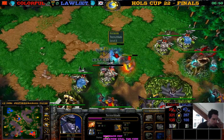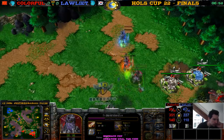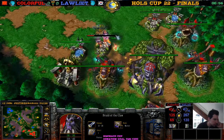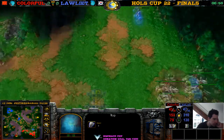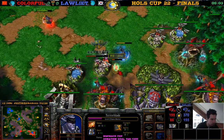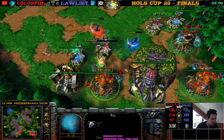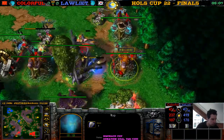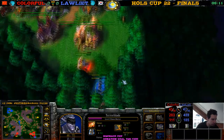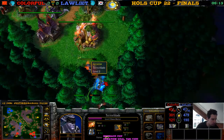Demon Hunter defending here — Mana Burn for 90. Then we have a bear-ish ball. Demon Hunter is retreating. We see some repair — the wisp repairs. But the Demon Hunter coming back, he doesn't have an orb though. He's going for the wisp — the wisp drinks some moon juice and he gets hit by the Tree of Eternity.